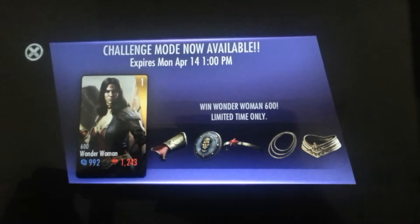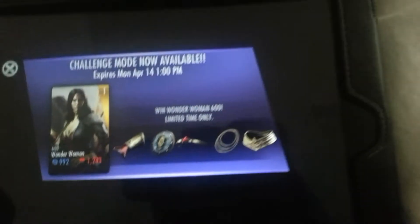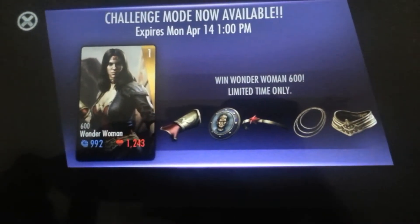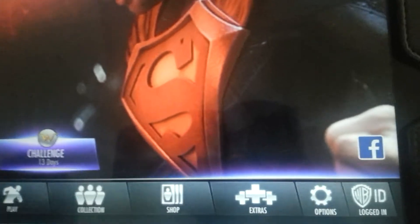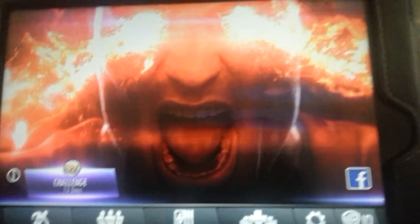Good morning, good afternoon, good evening. The Wonder Woman 600 challenge is still going on. Starting strength is 992 and health is 1243 — that's a 10% increase on both health and strength due to the fact that I already own the strength and health support cards for her.